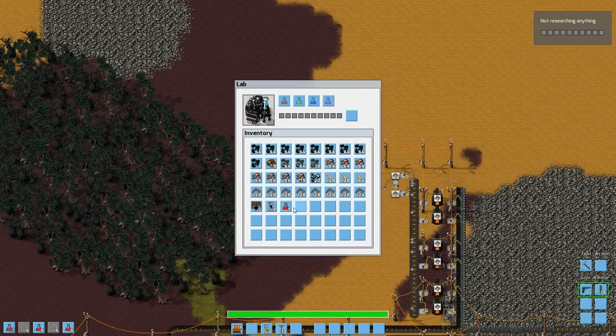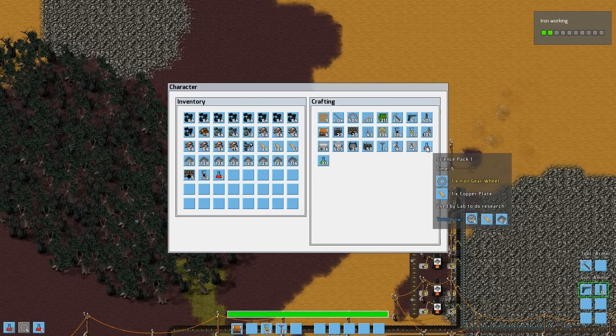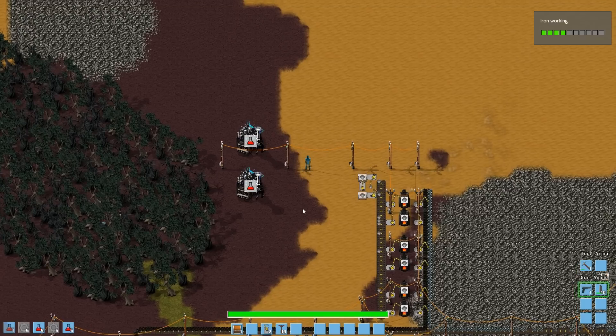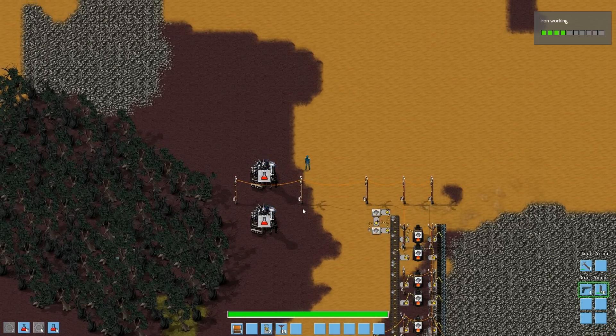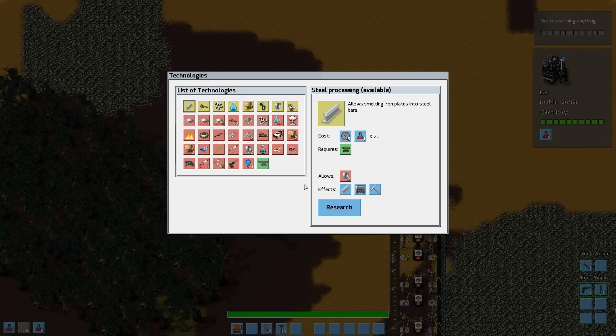Let's leave a little room in between, and now I will start feeding these labs with these science packs I'm crafting at all times. It's showing these symbols here because I pressed the alt key. I can take those off if I want to, but it usually makes things quite clear what is being worked in which building. Keep feeding these ones. Oh wait, I didn't choose the research — stupid me. Now I'm researching iron working. Research complete.